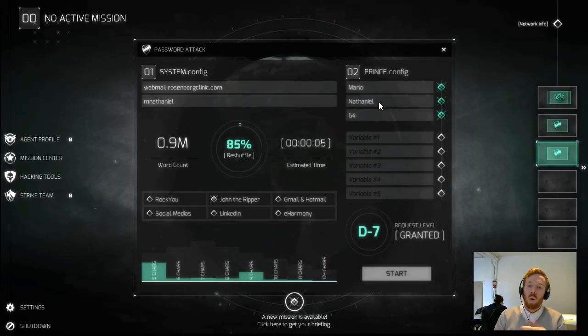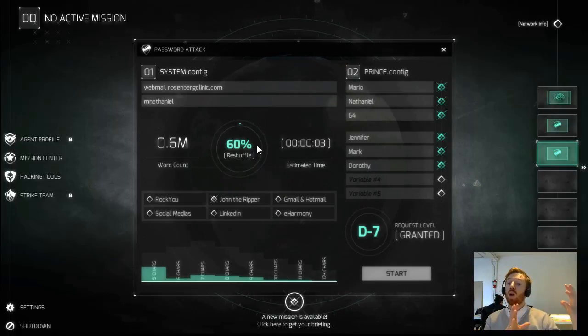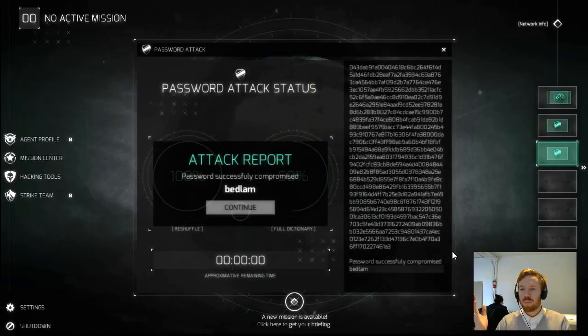Look — we've reshuffled the dictionary 60%. That means we've built up quite a good profile of what kind of person Mario Nathaniel is in terms of the likely password he'd use. We've greatly reduced our time and the system is going to be much more efficient at cracking this password. Let's run it and see what we can find — attack launched. Password successfully compromised. We've compromised the password in three seconds, thanks to the intel we had already gathered.